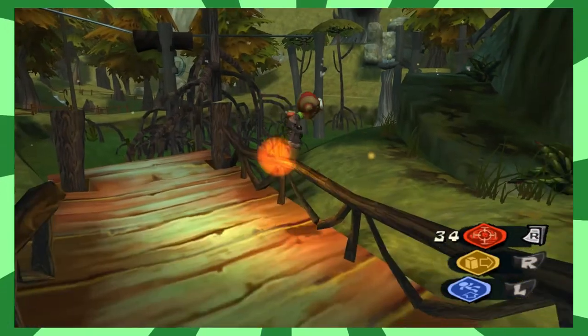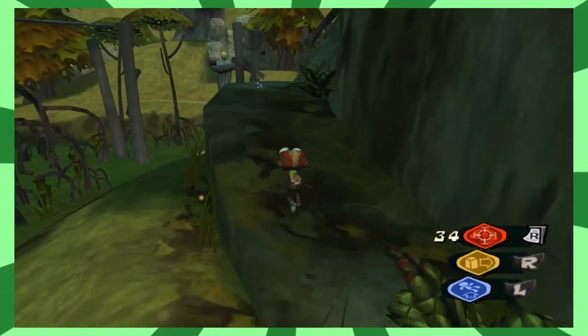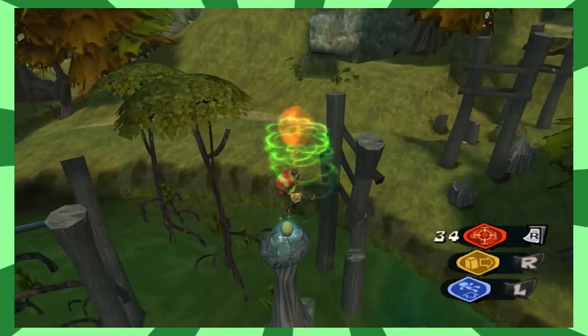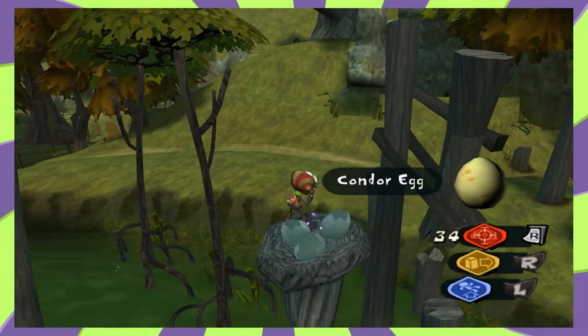From the GPC connection entrance, jump onto the spiral hill immediately on your right. Line yourself up and then levitation bounce and glide to the small platform that contains the condor egg.